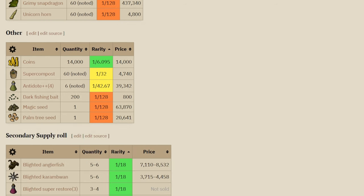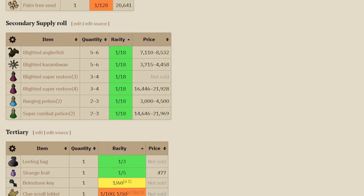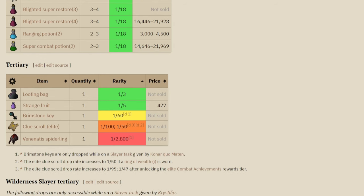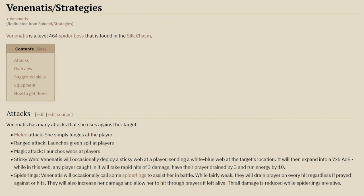We also get grimy snapdragons, unicorn horns, and red spider eggs, making this a great boss to camp for herbal or secondary ingredients. If you're an ironman, you get things like 60 super compost noted, antidote pluses - just some cool drops like that. Because you're in the wilderness you can also get blighted food to extend your trips, and the pet is a 1 in 2800 drop.